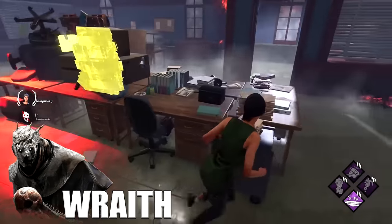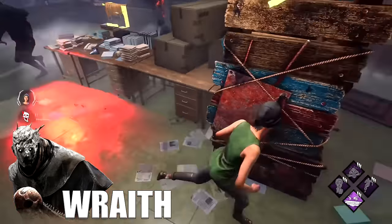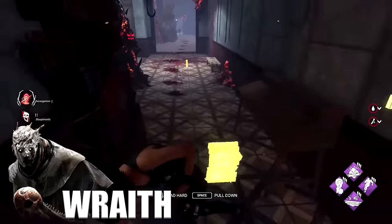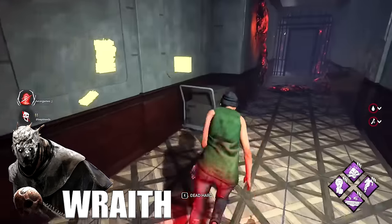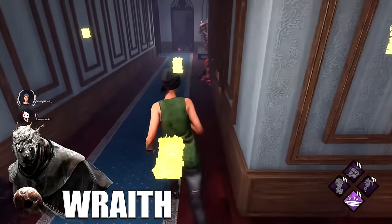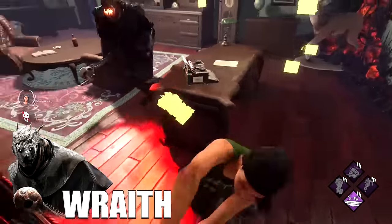Against the Wraith, the main thing I do is the Wraith tech — watch my tech video if you want to know what that is. Remember you can burn him out of his power with a flashlight. Also, if you stun the killer while he's invisible, the stun lasts way longer. A lot of Wraith players don't know that and just run through pallets. Since Wraith is a hit-and-run killer, stay away from teammates so he can't chain hits, and never try to outrun the Wraith — find the closest pallet or window.